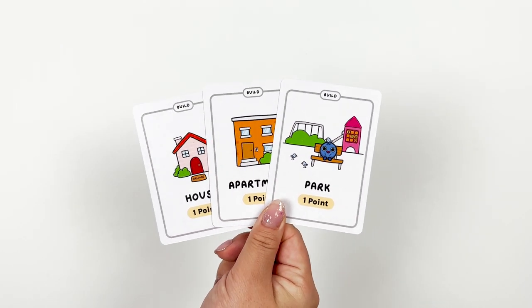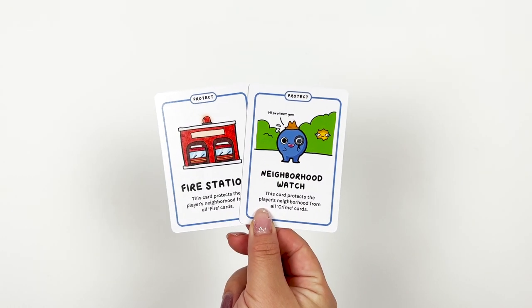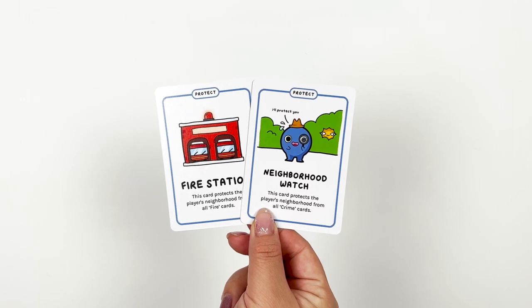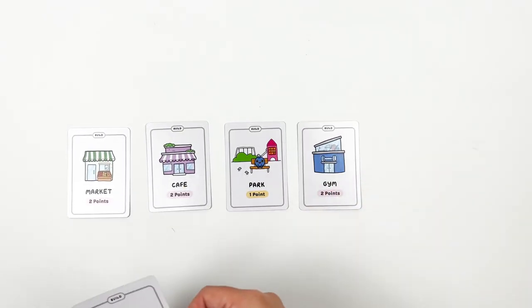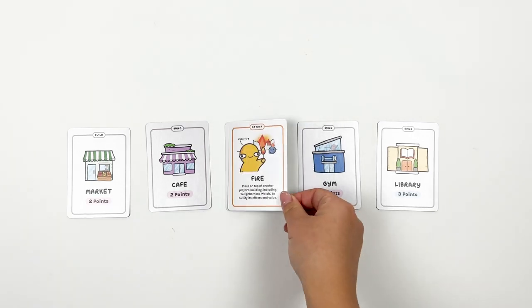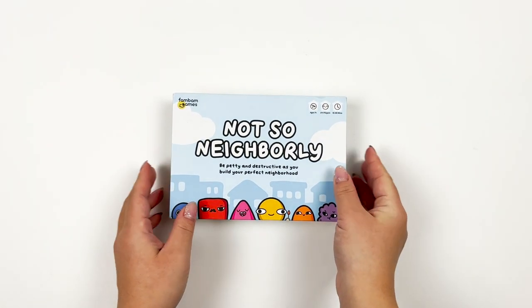Those are all the cards available in our base game of Not So Neighborly. But watch out — there are special combos that can help you get more points. You can get a community bonus by collecting one house, one apartment, and one park, worth five points instead of the normal three. You can get a safe neighborhood bonus by collecting both Protect cards — normally they wouldn't be worth any points on their own, but together they are worth three points. So make sure to watch what others are building in their neighborhood. Keep playing until a player reaches 10 points, and make sure you sabotage and attack their neighborhood. We had loads of fun playing with our friends and family, and we hope you would too — so go ahead and be Not So Neighborly in order to win.